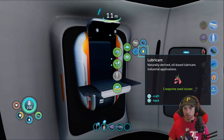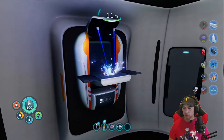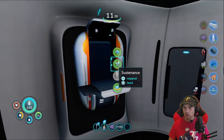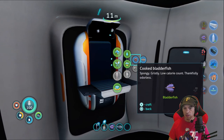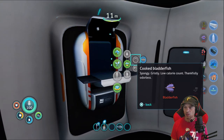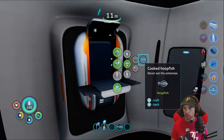Okay, so what do we do — creepvine sea cluster, let's craft this and see. Oh, so what did that give us — water? Let's craft another one. Cool. Food, cook food — okay, our health. Let's craft and see what it does. So now it's cooked.